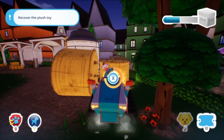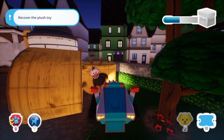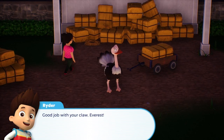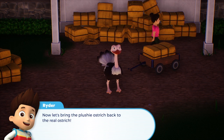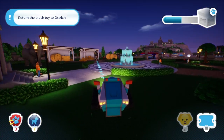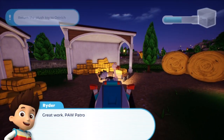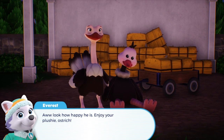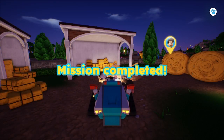Time for the big claw. Well done. Good job with your claw, Everest. Now let's bring the plushie Ostrich back to the real Ostrich. Great work, Paw Patrol. Aw, look how happy he is. Enjoy your plushie Ostrich. Mission completed.